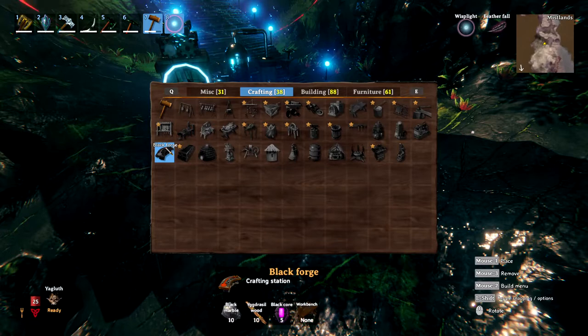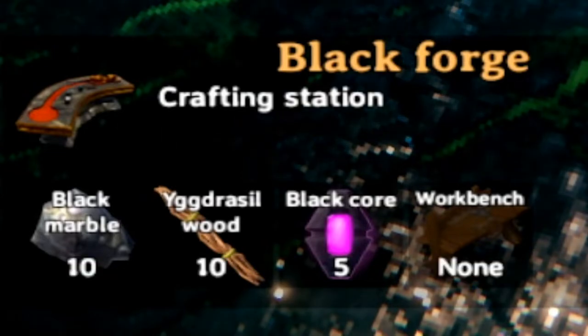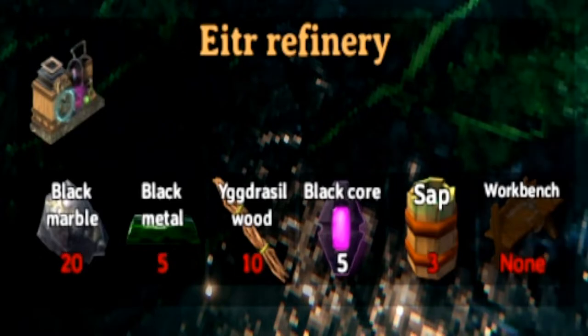One of the main items is the Black Forge, which requires 10 black marble, 10 Yggdrasil wood, five black cores, and a workbench such as the Galdr Table. There's also the E-tier refinery.